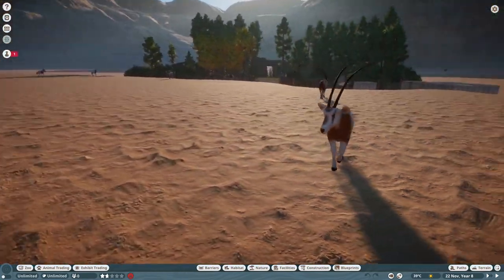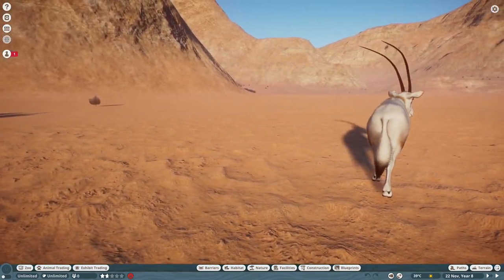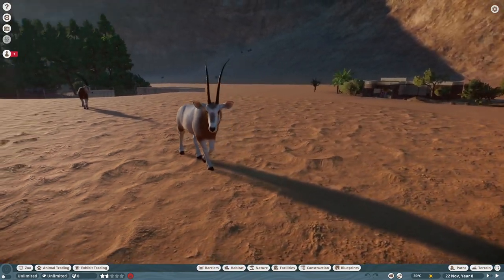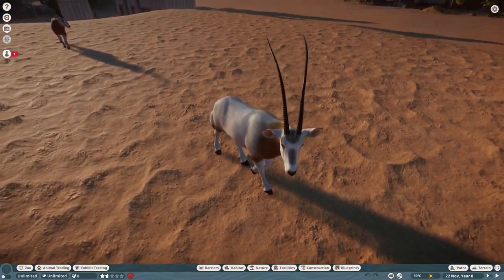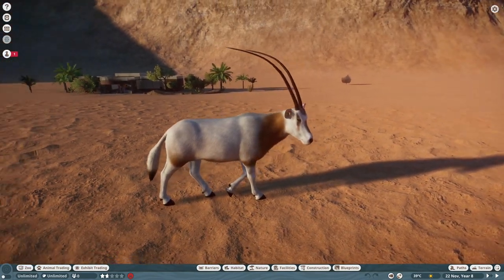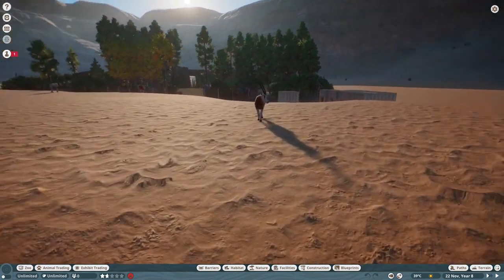These guys were super fun to do. It's my first ungulate mod, which has been a refreshing change because I was doing just the canids there for a little while. Custom horns on these guys — they are longer than the Gemsbok horns, they curve backwards and curve outward at the tips a little bit.